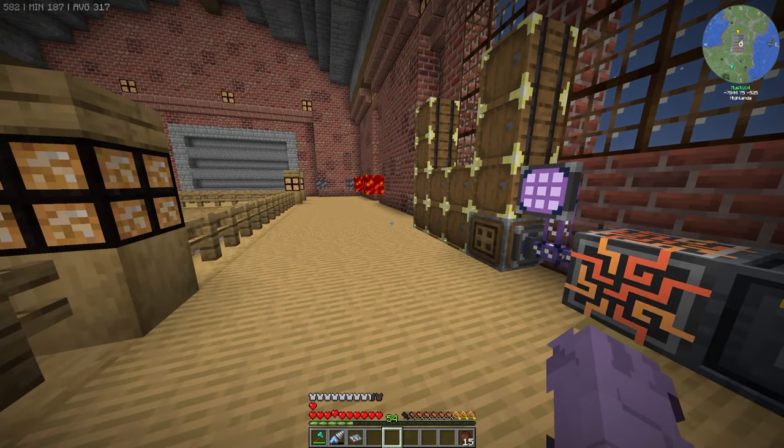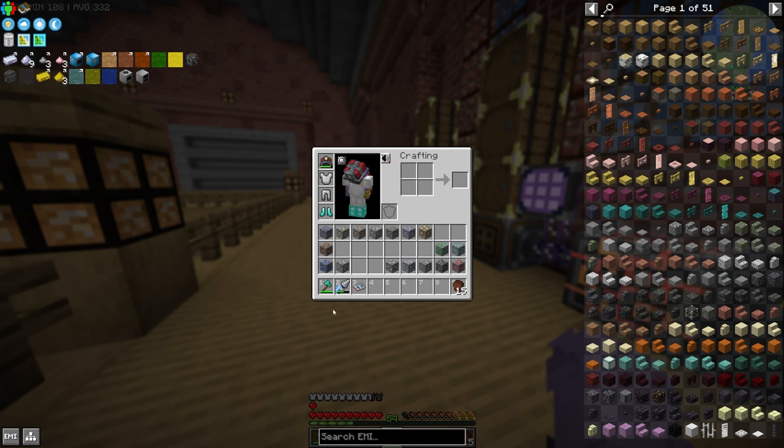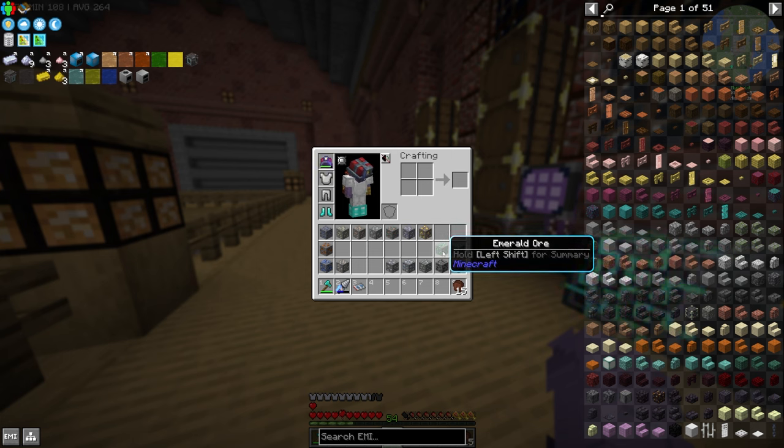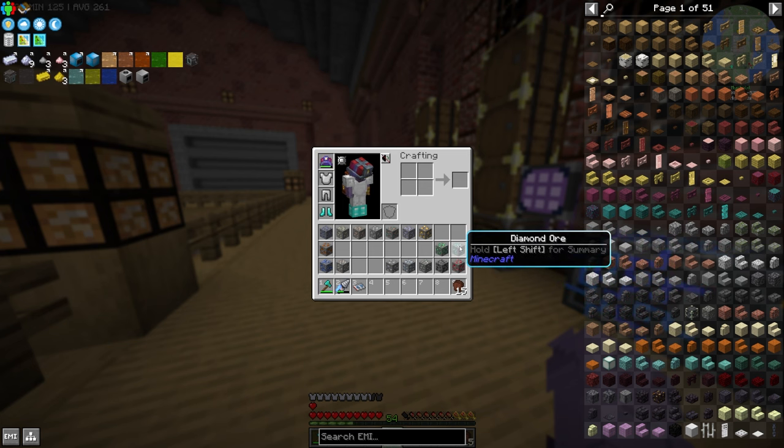I've calculated everything. I'm going to need 34 macerators because there are 17 ores — quartz is a duplicate since there's Modern Industrialization quartz and nether quartz, both processed the same as gold. So 17 ores means 34 macerators. There are 7 ores processed through smelting, so we'll need 7 furnaces. We'll need only 2 macerators for the ones that get input into an implosion chamber — or in our case, the pressure chamber from PneumaticCraft.